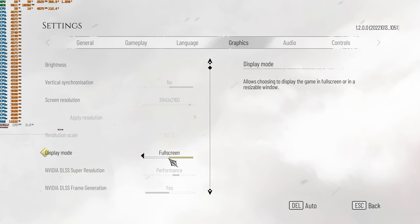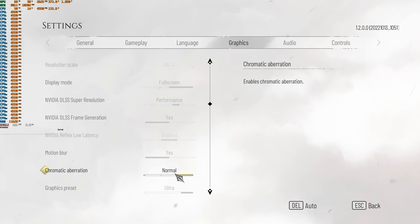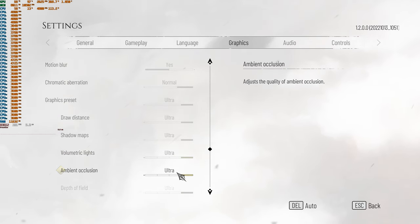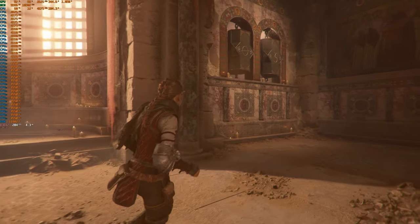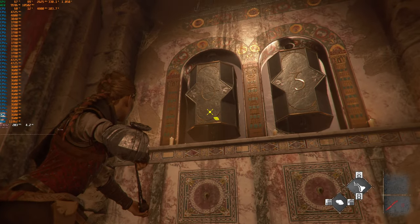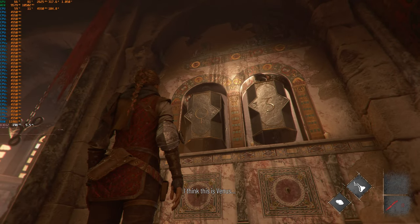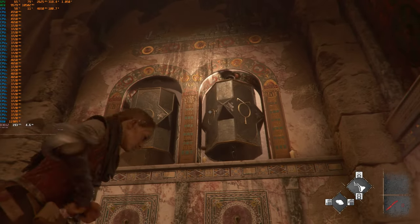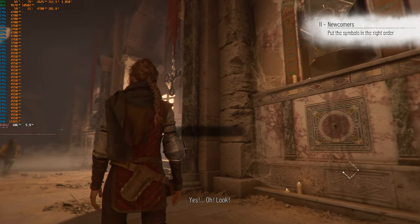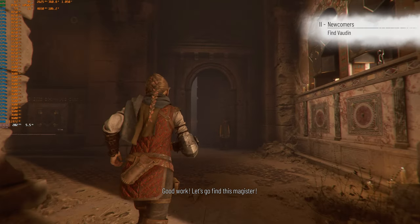Now we're doing DLSS performance with frame generation. We've got to go on to the next part of the puzzle — a circle with a line going down. I think this is Venus. The last one is Mercury, god of commerce — he carries a staff with two snakes intertwined. I'm done — that's all of them, I think. We get to go through the wall door! Let's go find this magister.